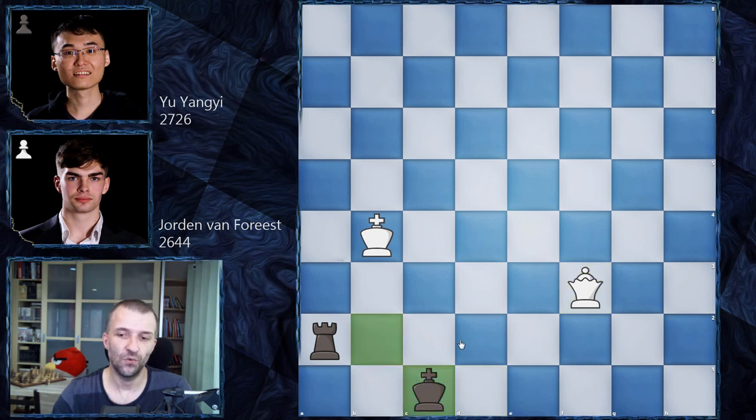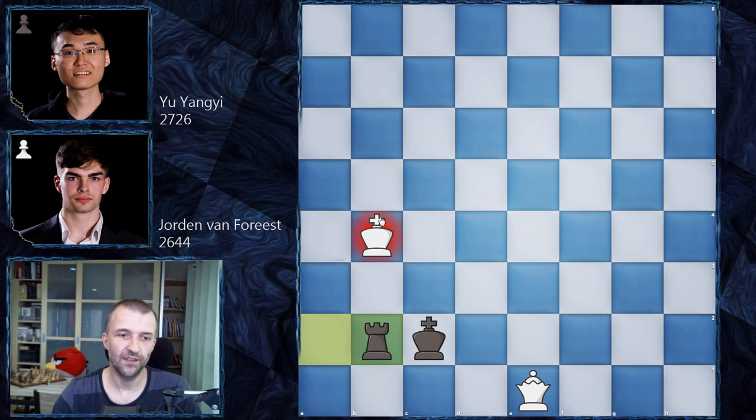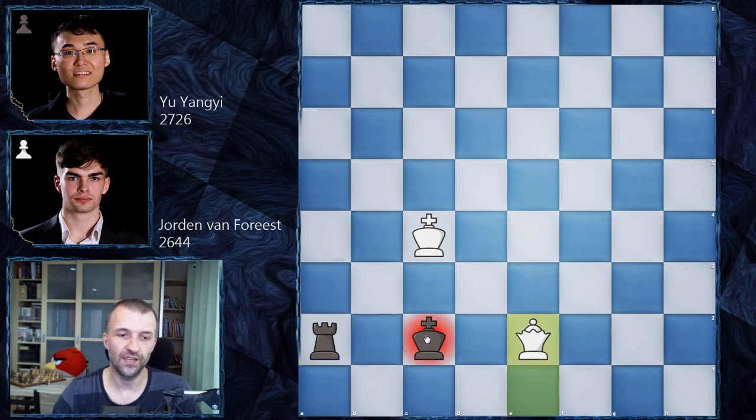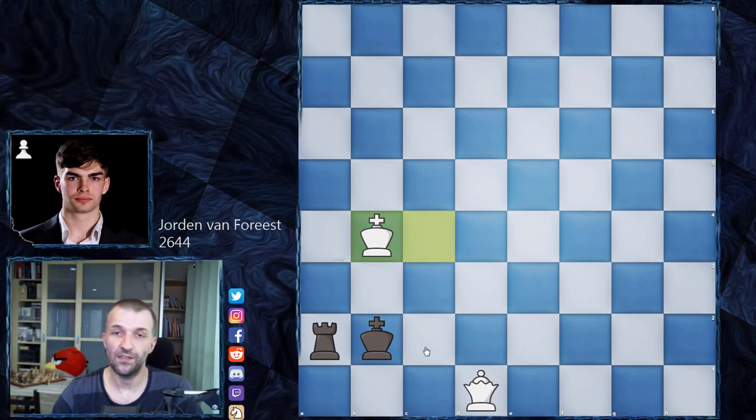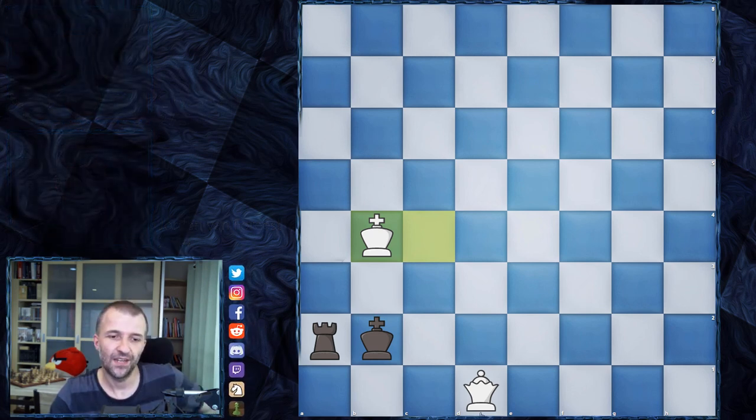Rook a2, queen d1 check, king b2, queen f3 — first part of the plan realized at move 69. King c1, queen f1 check, king c2, queen e1, rook b2 check, king c4, rook a2, queen e2 check, king b1, queen d1 — now totally in the corner. King b2, king b4, and in this position Yu Yangyi decided to resign. He has no space for his king, he has to move the rook somewhere, and it's quite easy to checkmate now.